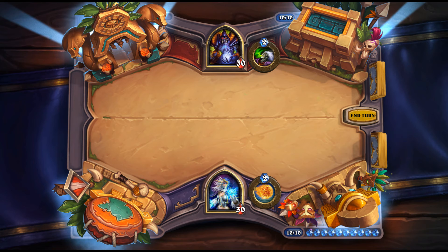Banana Buffoon: 3 mana, 2/2 — Battlecry: add two Bananas to your hand. Not even that bad — maybe a combo thing. It's similar to Mukla, Tyrant of the Vale which has the same effect on a 7 mana 5/5. The Buffoon is also good if you have something that procs off casting spells, or for combos. Booty Bay Bookie: 2 mana, 3/3 — Battlecry: give your opponent a coin. Cute, but not that good.